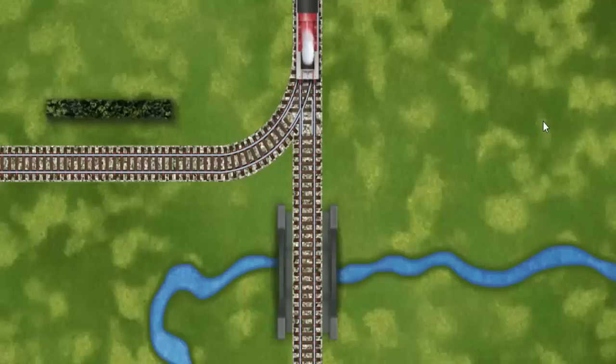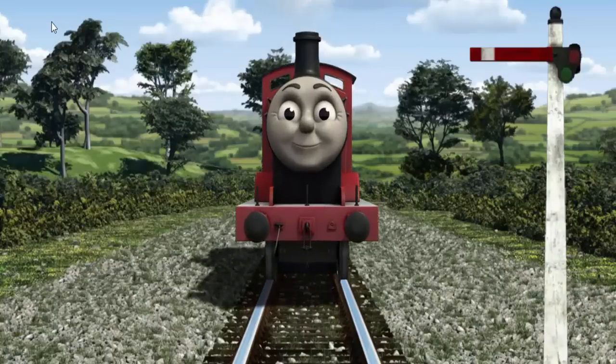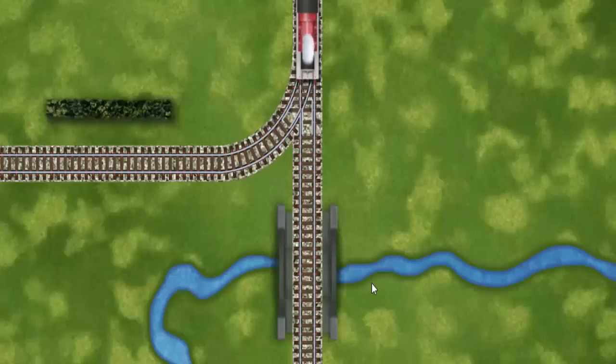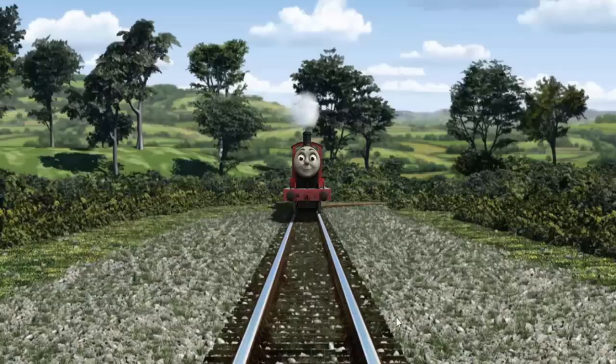Find the track that goes over the bridge. James was on the wrong track. He needed to go a different way. Find the track that goes over the bridge. Let's go!